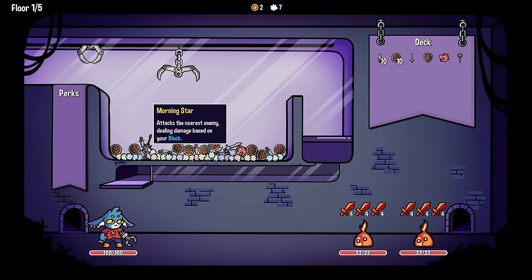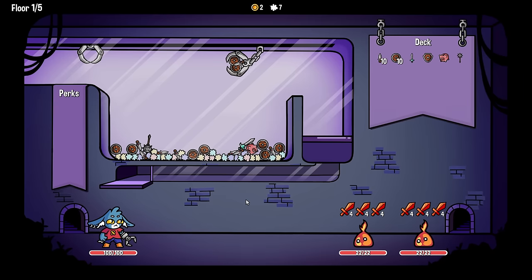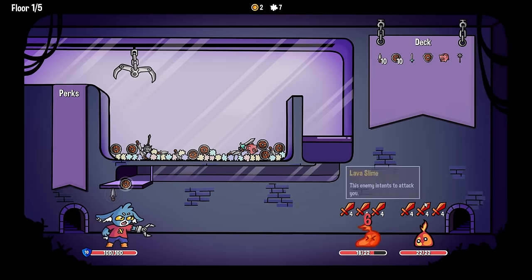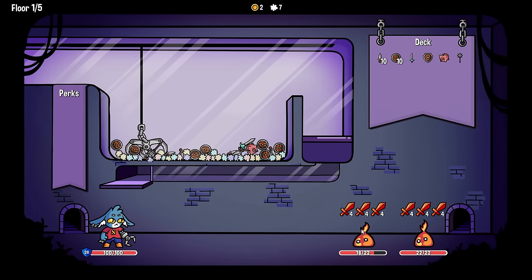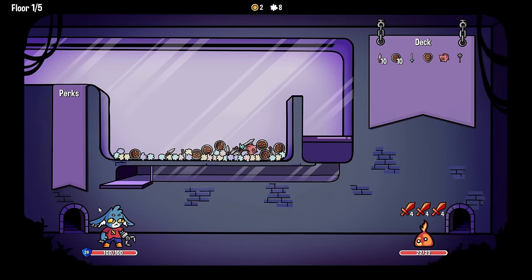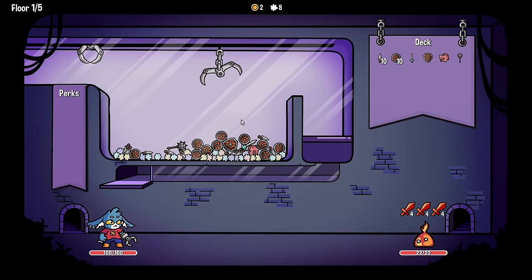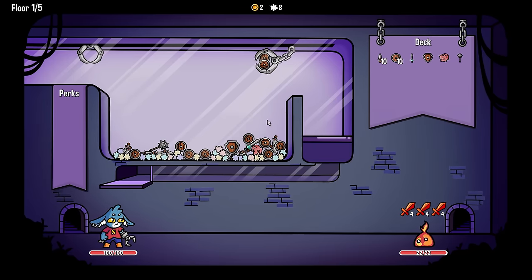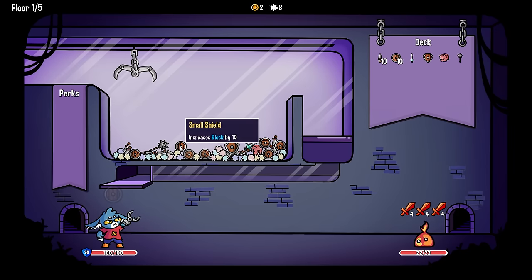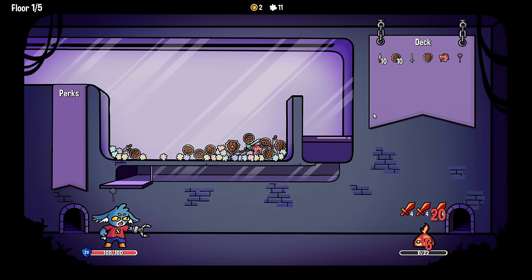Morning star is good because it doesn't expend your block. Let's see how many of these shields we can grab - two, not the best, but we're only gonna hit for 24. So we grab the morning star and shield here. Why did it feel the need to throw my shield off the map? Whatever, it's fine. This thing is doing 20 just out the gate - seems very powerful, seems very broken.